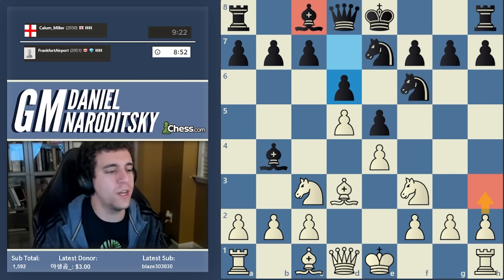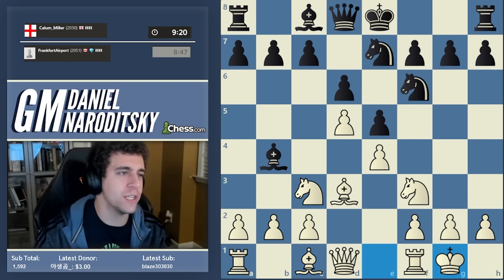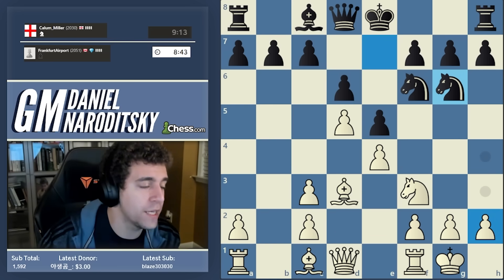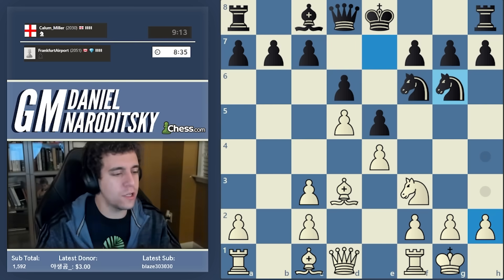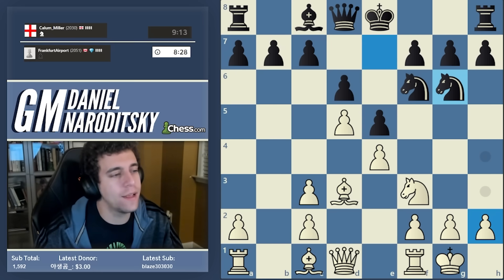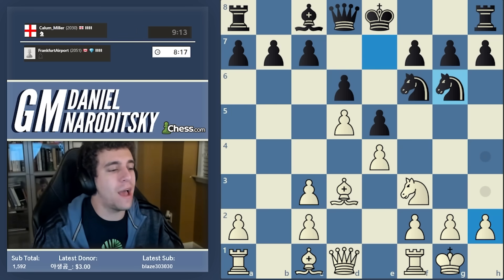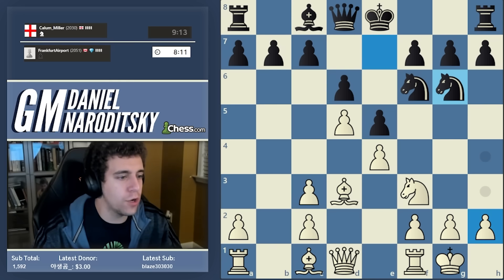We can castle, or play h3 to limit the development of this bishop, but bishop g4 isn't particularly worrying here because black is rather passive. In response to bishop g4 we could play h3, chase the bishop back, and even push g4. Our opponent plays this a little differently — the knight coming to g6 is actually the right setup for black. It's a closed center position, and one of the key takeaways is that when you have a closed center, the value of each individual move is greatly diminished. You can do many things in many different orders — the bottom line is that you need the right setup and the right general plan.